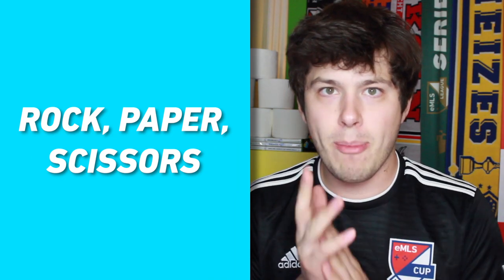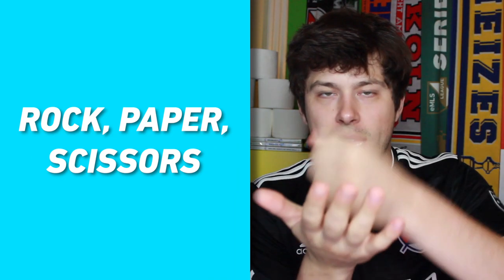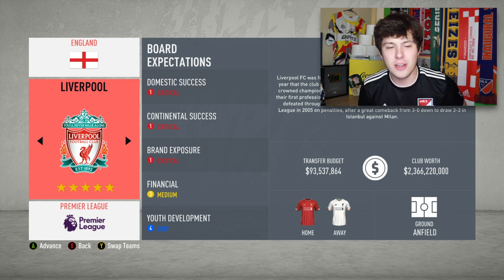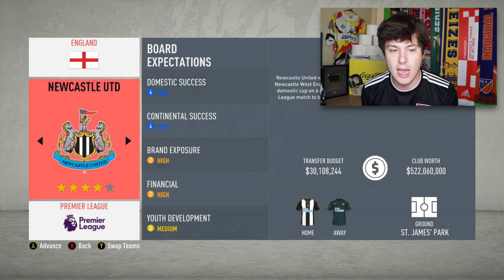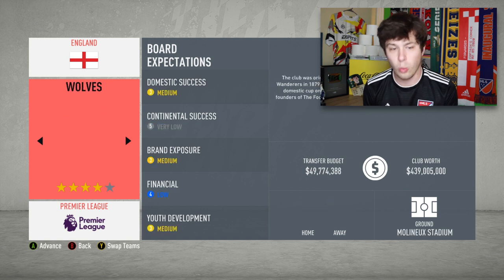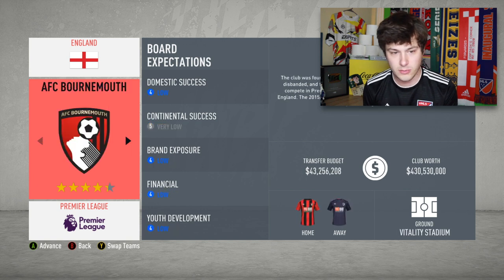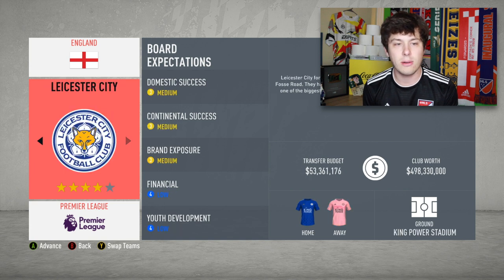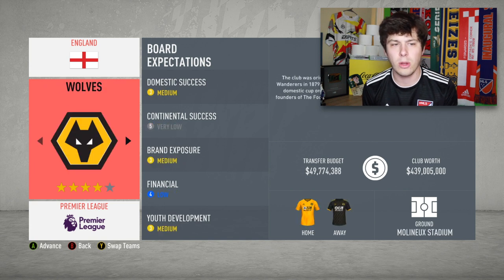Alright, here we go — rock paper scissors shoot. We draw. I wanted Liverpool, and honestly it would have probably been too easy anyway. We got to choose a four-star team now, so looking at Newcastle, Sheffield, Southampton, Watford, West Ham, Wolves, Bournemouth — I'm going to go with Wolves. Let's do Wolves, I am feeling it.